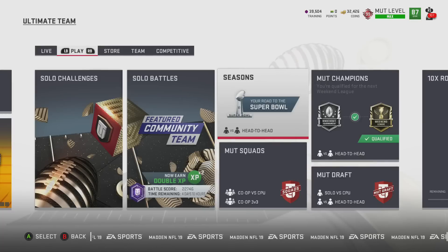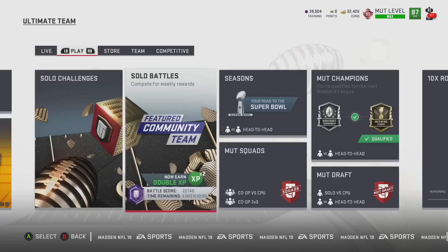Hey guys, that's Mike Gamer back here for the video. Today I want to show you something interesting. A lot of you probably already know about this because it was posted on Twitter. But right now, this whole week is the last week of solo battles, and if you go ahead and do any solo battles or solo challenge, you will get 430,000 coins for going ahead and doing so.